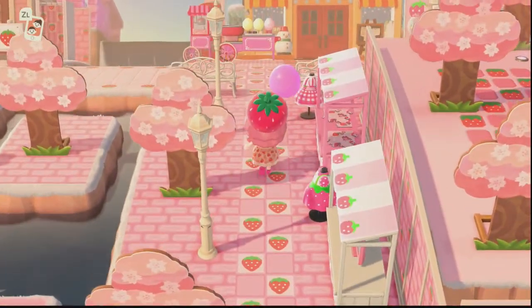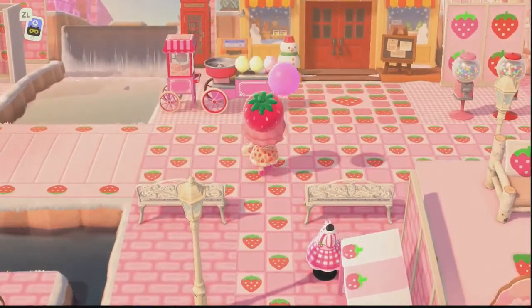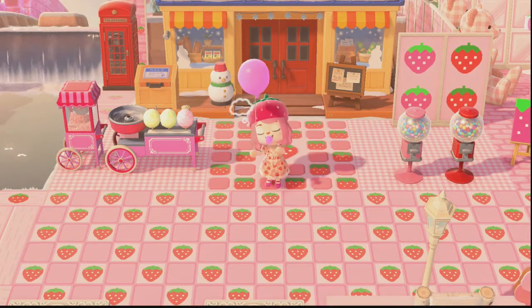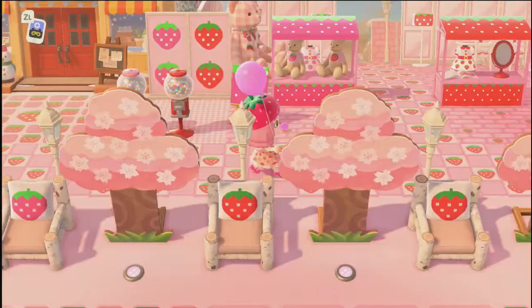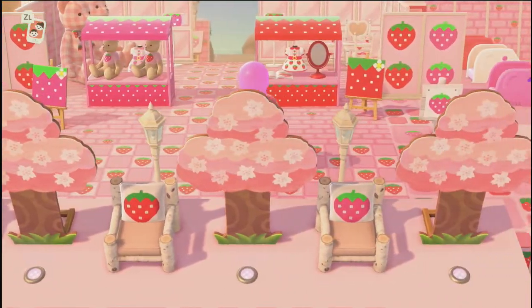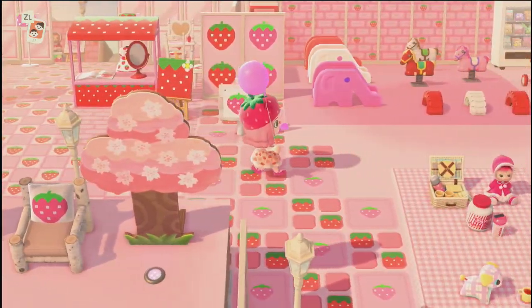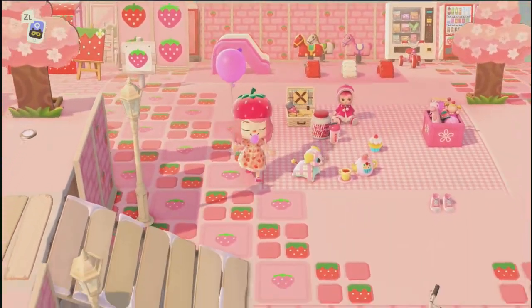Got this cute little alleyway. And over here we have a snowman — right, because it's wintertime here. You can see all of these cute little areas. Everything is strawberry polka dot. This little picnic area is so adorable too.